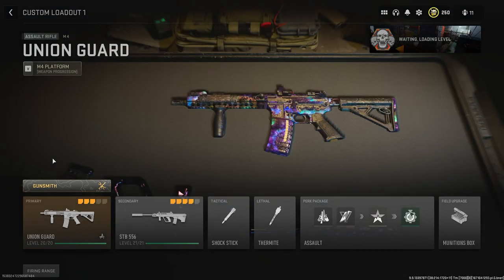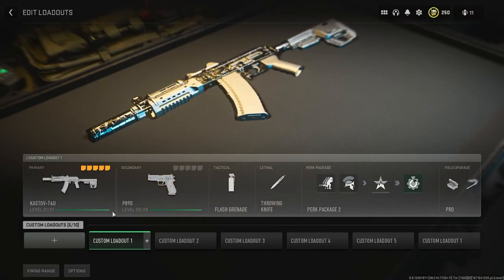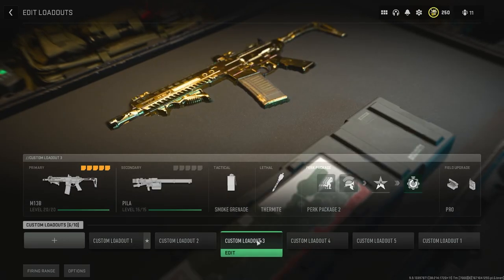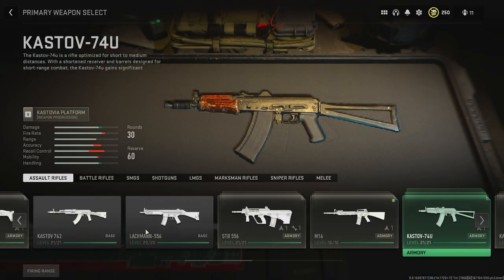From this point you can back out — you've done the glitch. Go back to the main menu and to the multiplayer side. Go to Weapons, then to Create-a-Class. You can choose any of your loadouts; I'm going to choose Loadout 3 because I don't really care too much about it. Then I'm going to go to the STB after I find it.